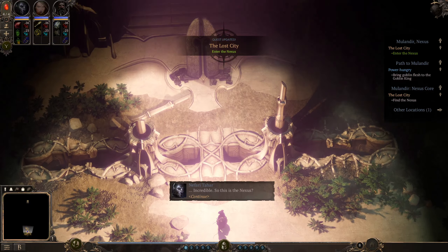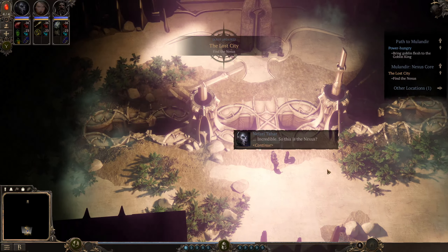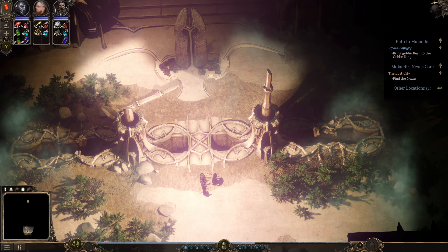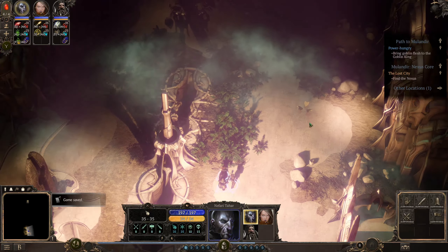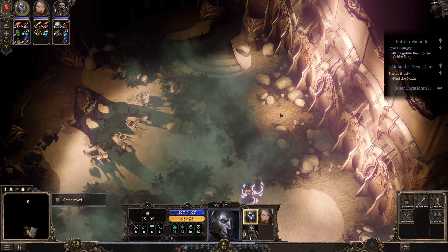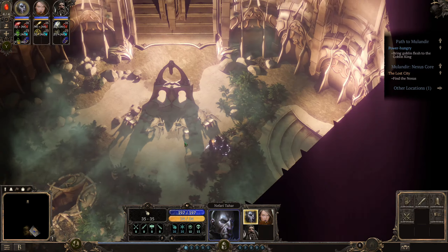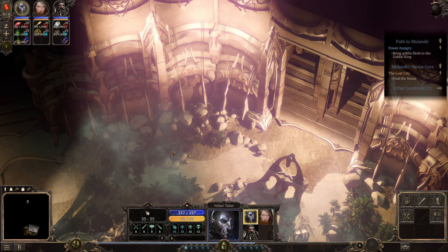An enemy has been set. So, this is the nexus? The upper levels — we'll need to go further down to find the heart. Come.